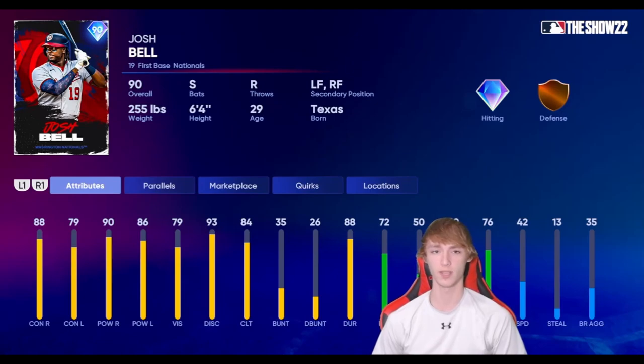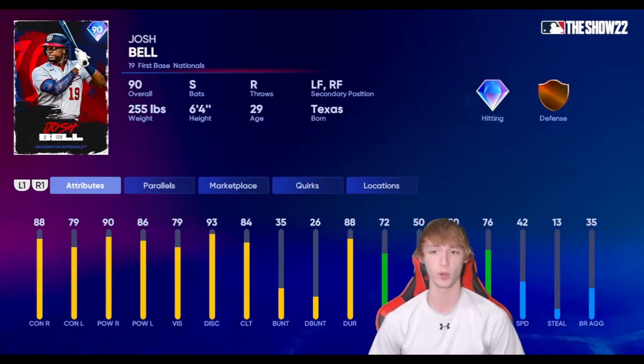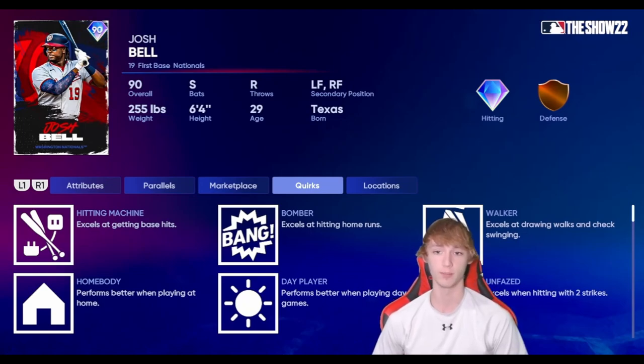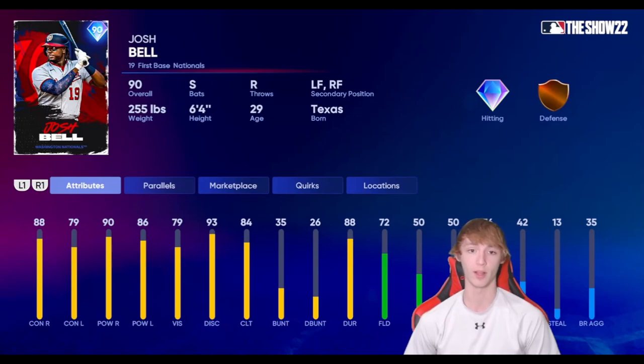At number 10 on the list, I've got Josh Bell here from the Face of the Franchise program. I still think this is deserving of the number 10 spot because he's pretty much just good all around. He's got 88 contact right, 79 contact left, 90 power right, and 86 power left. He's got 42 speed, which isn't great, and he's also not a great fielder, but he does have some nice quirks — a ton of them actually. He's got Hitting Machine, Bomber, Walker, Homebody, Day Player, Unfazed, Breaking Ball Hitter, and Rally Monkey. So he's got a lot of quirks that make him really, really good. I really like this card and think he's deserving of the number 10 spot.